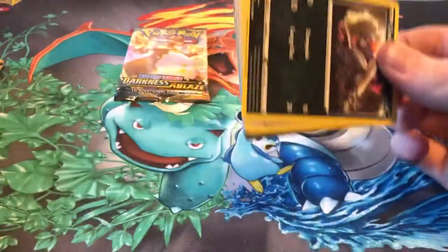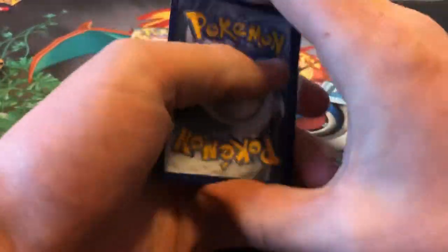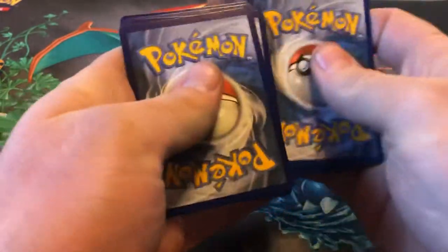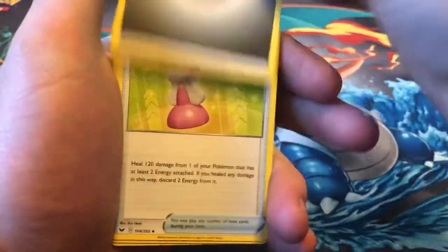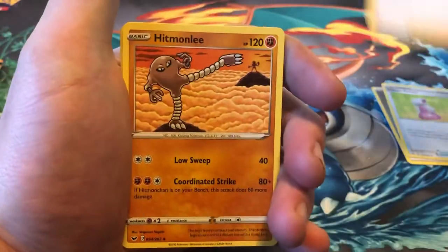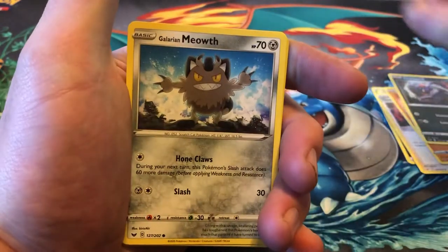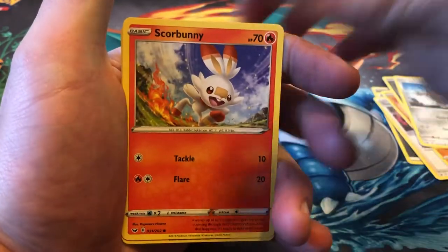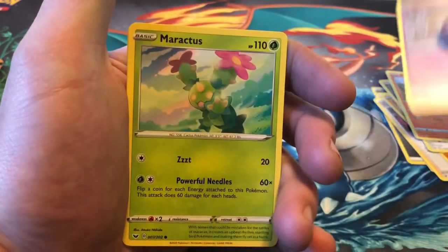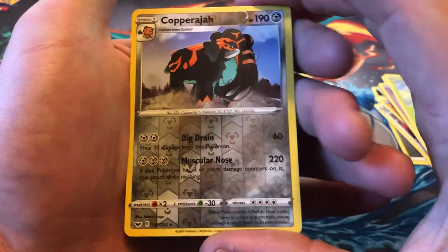Sword and Shield pack. We got a code card. We have a Steel Energy, Hyper Potion, Team Yell Grunt, Hitmonlee, Croagunk, Galarian Meowth, Scorbunny, Siniste, Maractus. The reverse is a Copperajah — that's a reverse rare.